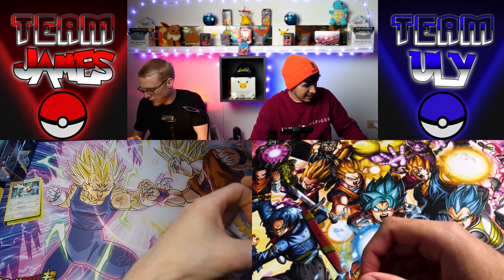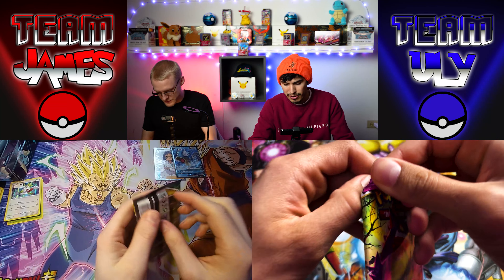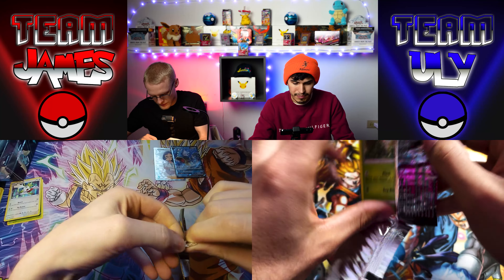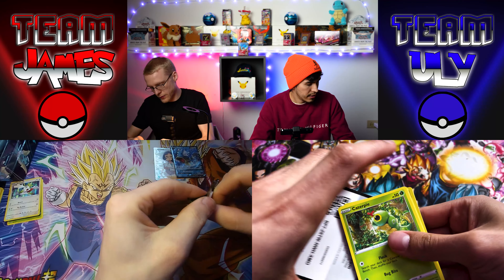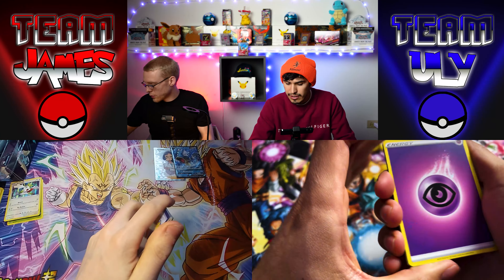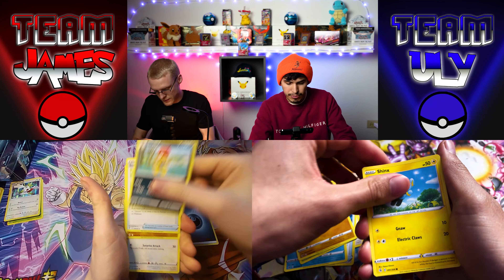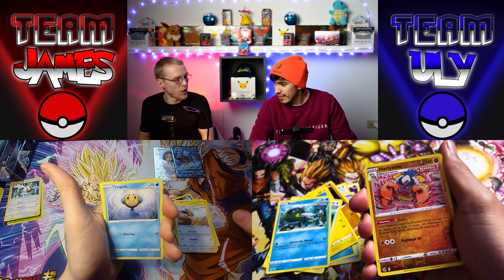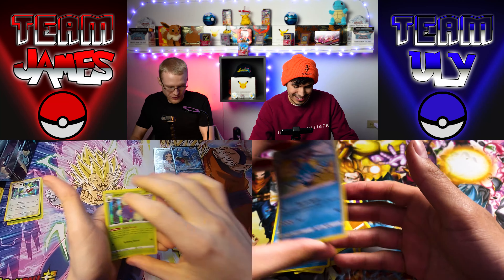Alright, you open up your Evolving Skies and I'll open up the last Fusion Strike. You just got the Eldegoss, right? That's it — I didn't pull any reverses really. We could still get something big out of this one. Reverse Hariyama — that's from our era, you should know him. And Azumarill!